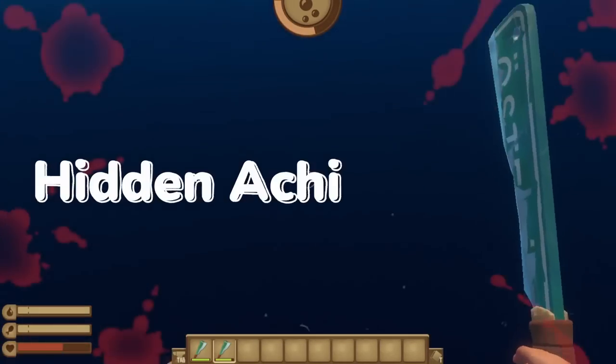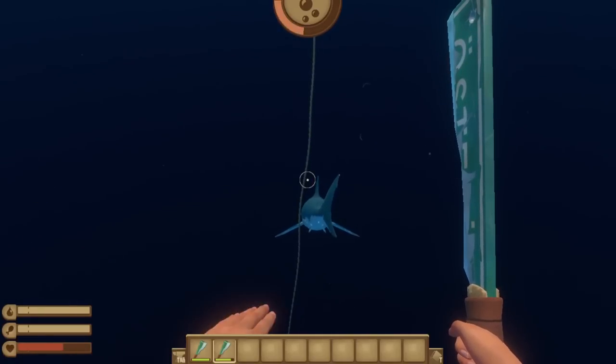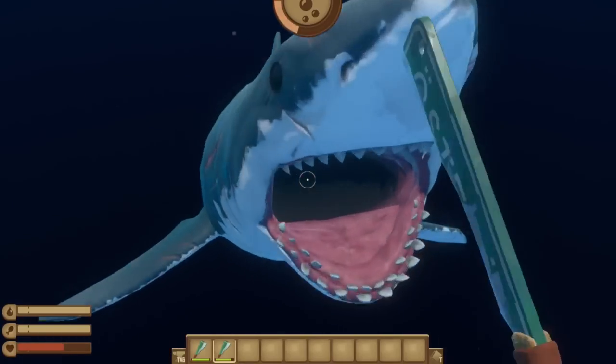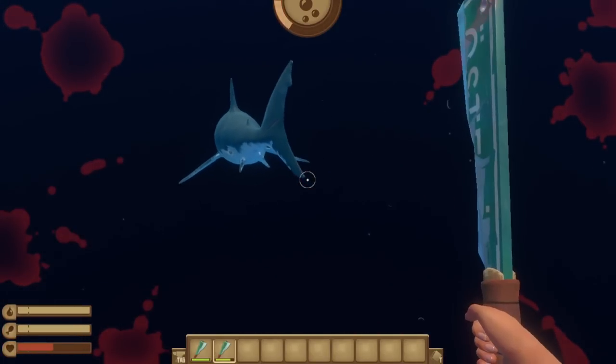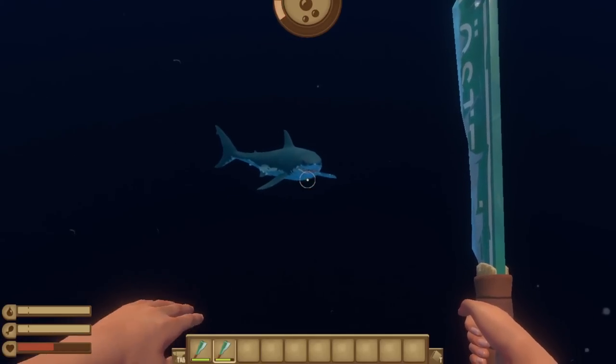And now we get to the hidden achievements. The first is the Exploring the Depths achievement for swimming down 100 meters. If you reach Varuna Point, you have to unlock this to complete the rhinoshark fight. Just bring some fins and an oxygen bottle and you're good to go.